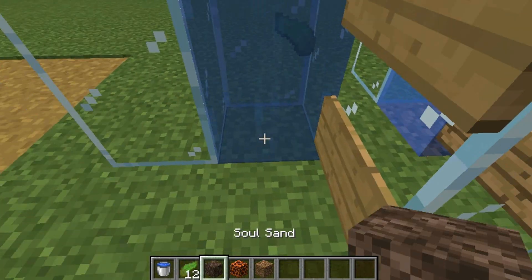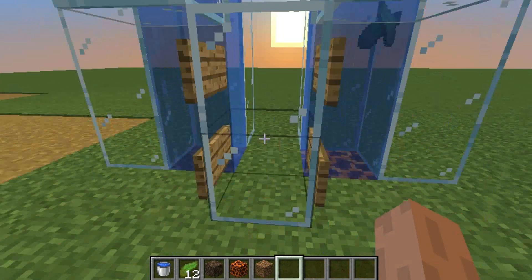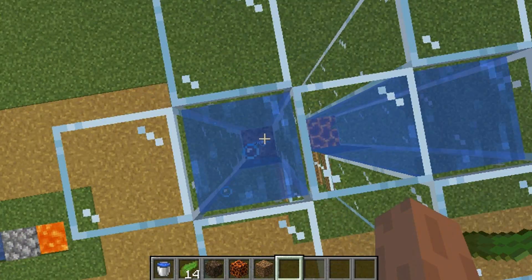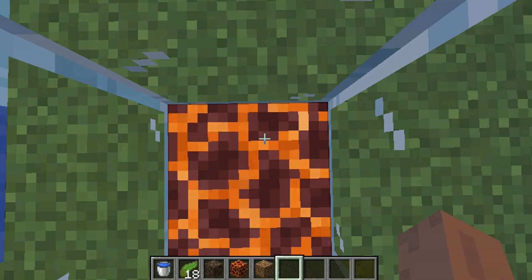This one I'm going to do soul sand, and this one I'm going to do magma. Soul sand makes you go up, and magma brings you down.